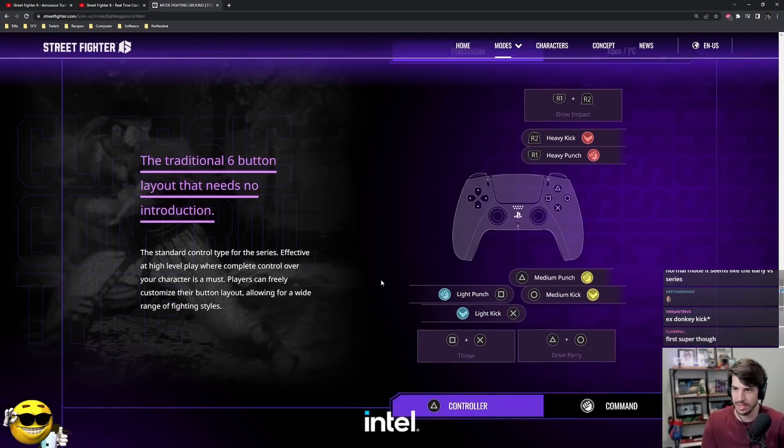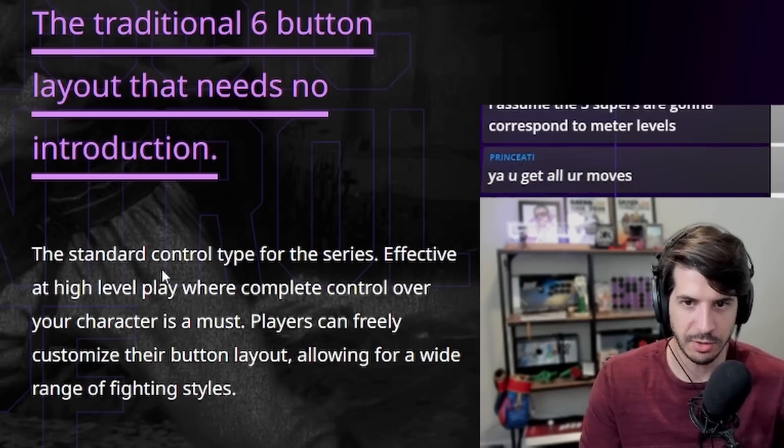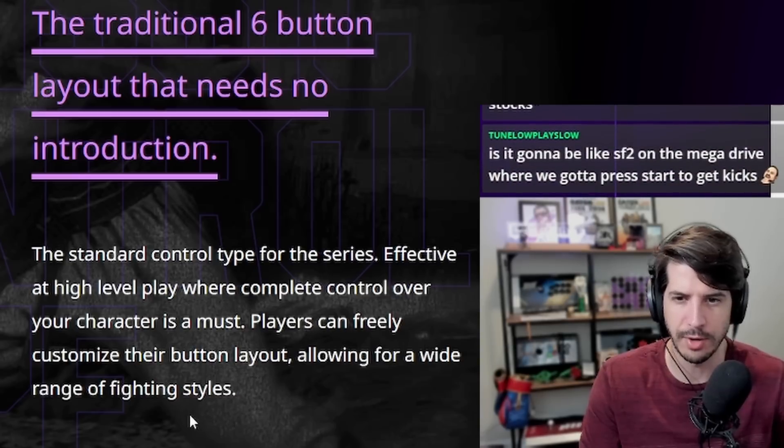Classic control type: light punch, light kick, medium punch, medium kick, heavy punch, heavy kick. Drive impact macro, throw, drive parry — it's going to be your V-skill. Drive impact is your V-trigger. So they mapped the buttons very similar to Street Fighter V. The standard control type for the series is effective at high level play, where complete control of every character is a must. Players can freely customize their button layout, allowing for a wide range of fighting styles.